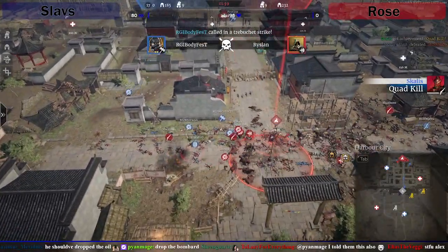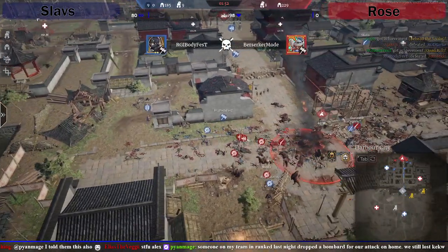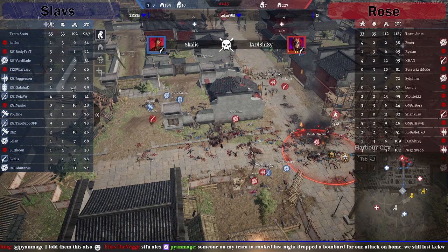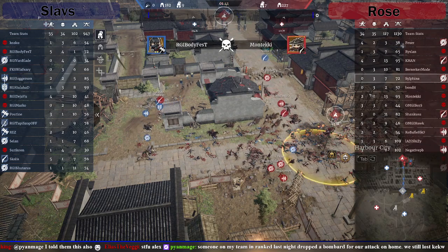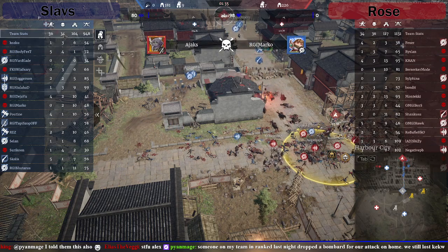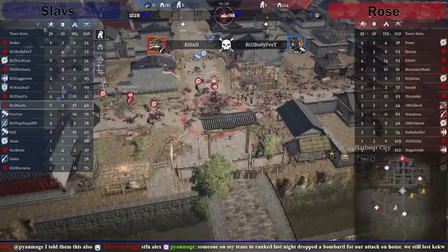I think that's GG man. That was a good fight. Units are still fairly even — let's have a quick look at hero deaths before they start just clearing them off constantly. Slavs have got multiple on three deaths, couple on four. And Rose — Rose are definitely better on hero deaths, actually pretty close though. 35 to 34. Actually Rose have had more hero deaths — interesting. But they've won the unit fights looking at it.